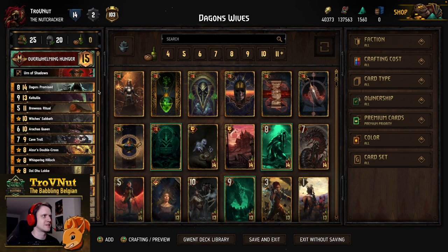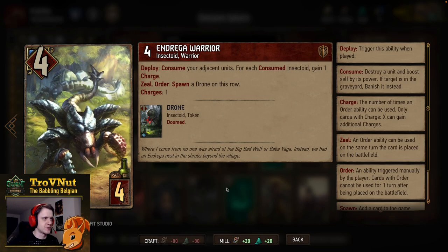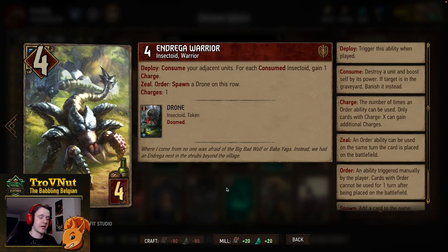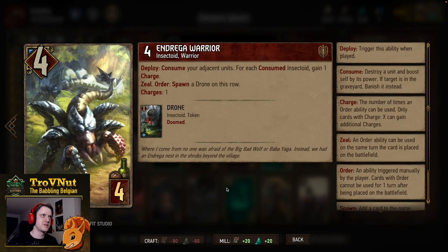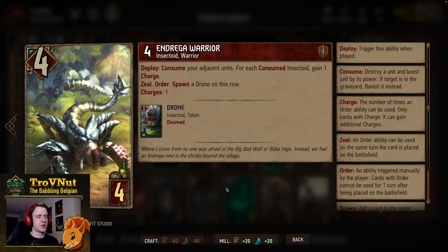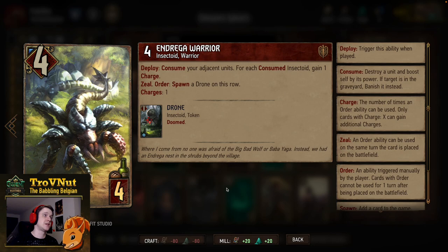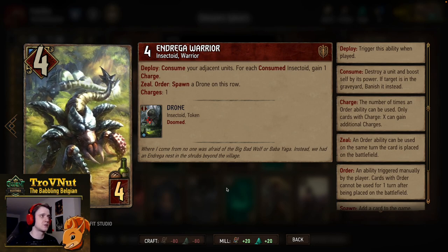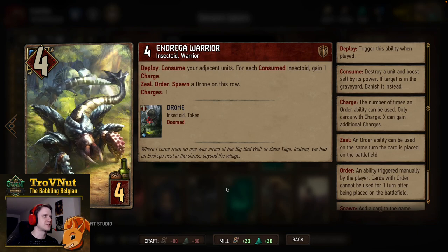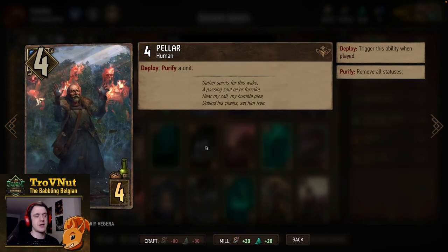This is a death wish deck, which means we need to find the right balance between death wish units — units that have an effect when they die — and other units that can destroy those units. Andrega Warrior is one of the latter: a consumer, four power for four provisions. On deploy it consumes adjacent units, and for each consumed insectoid you gain another charge on its order ability, which lets you spawn a drone on this row.